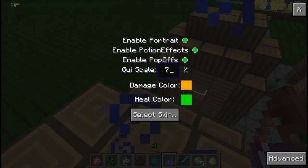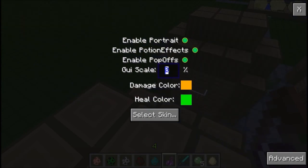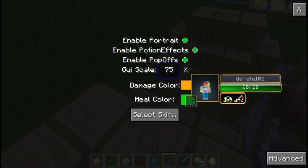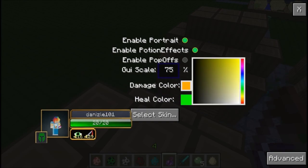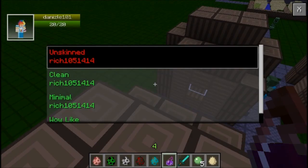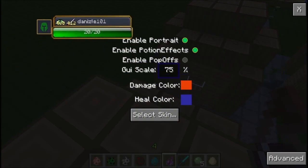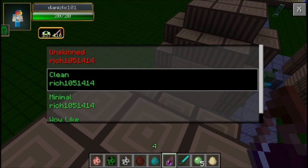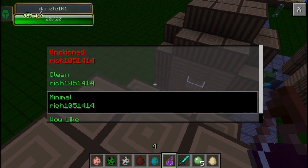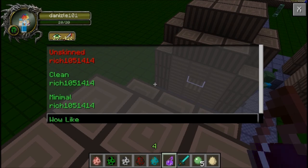You can change the size of it — say I wanted it 79 instead of 75, or maybe I want it 100. 100 is super big, let's decrease that by a lot and turn it back. You can also reposition it — I'm going to put it in the center because I'm cool like that. You can change the damage color. You can also change the skin: there's default skin, unskinned clean skin, minimal skin — which won't show the portrait — and wow-like, which will look kind of like a WoW UI. I like clean the best.